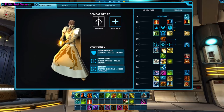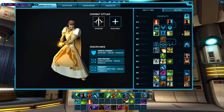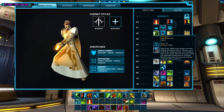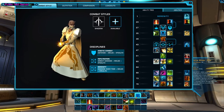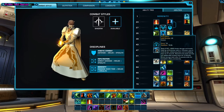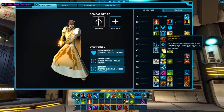Which of these should you choose? We have no idea yet. Once the expansion comes out, people will start crunching the numbers to figure out the best option for any given situation. These are your choices and you actively make them. On the test server, it's very easy to change between them — you're literally just clicking to swap.